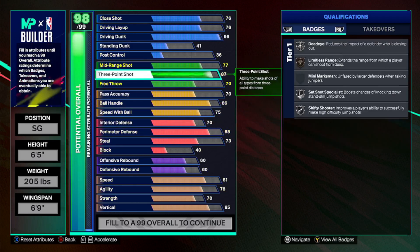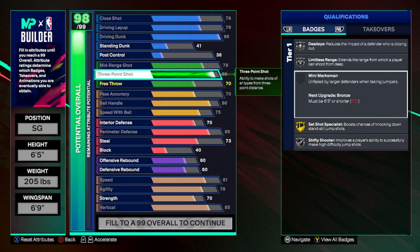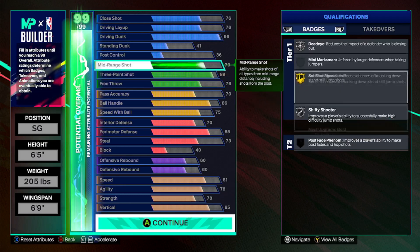Now looking at it — do you want a higher Glove or a little more perimeter? In my opinion, I would push up the three-point to get Limitless on silver, so when you use your cap breaker you could either go Limitless Range on gold or Set Shot Specialist on Hall of Fame, which makes you a more elite shooter. Then just throw the rest on free throw.